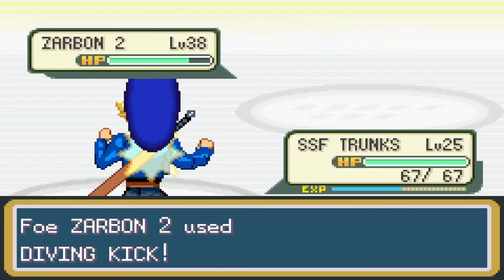Up next was Zarbon II, so I sent in Future Trunks, who was killed in two hits. Kid Gohan didn't do much better, so my only chance at winning was Vegeta. Zarbon went down to a Final Flash. Gary sent out his Uzaru, which took out Majin Fujita. After some strategic play, Kid Gohan killed the Uzaru, and out came Super Android 13.